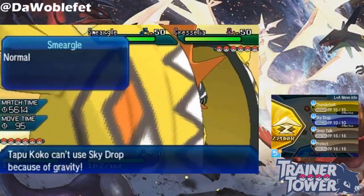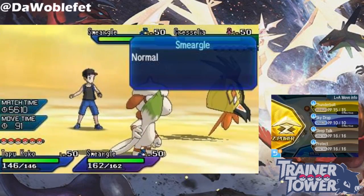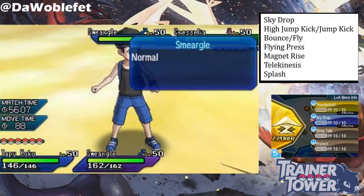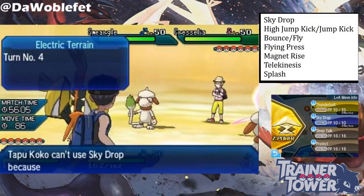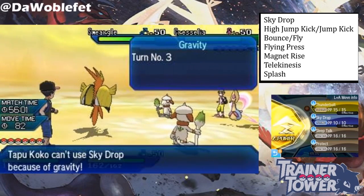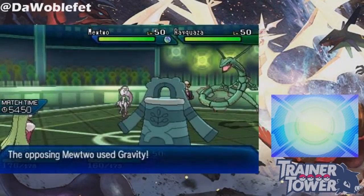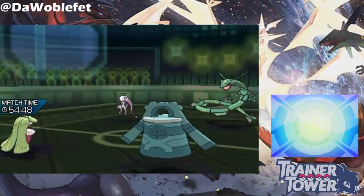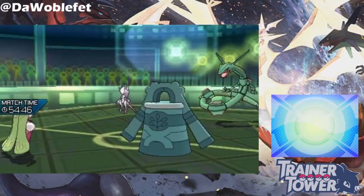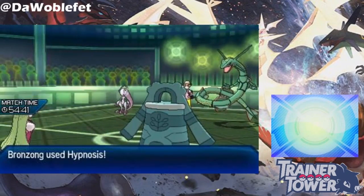Finally, several moves cannot be used in Gravity. Relevant to VGC are Sky Drop and, to a lesser degree, High Jump Kick, but you can see all the moves affected on your screen. If Gravity is already active, these moves can't be selected at all from the Move Selection screen — it's like if you were taunted and tried to use a status move. The same thing happens if you try to use a move blocked by Gravity on the same turn Gravity is set up. As you can see, High Jump Kick fails because of Gravity and does not take the extra crash damage.